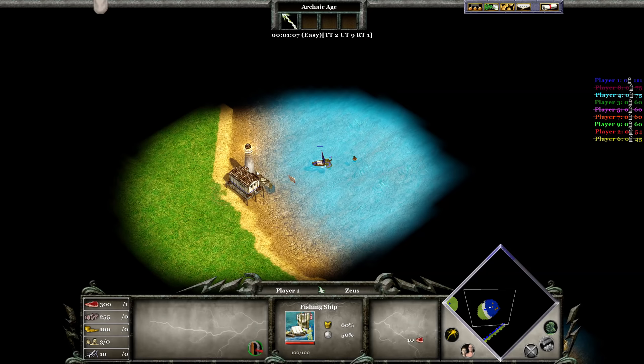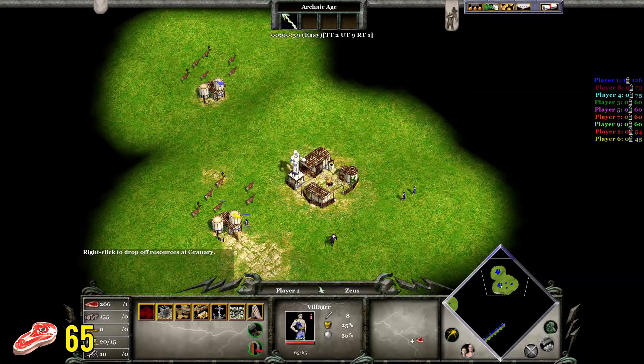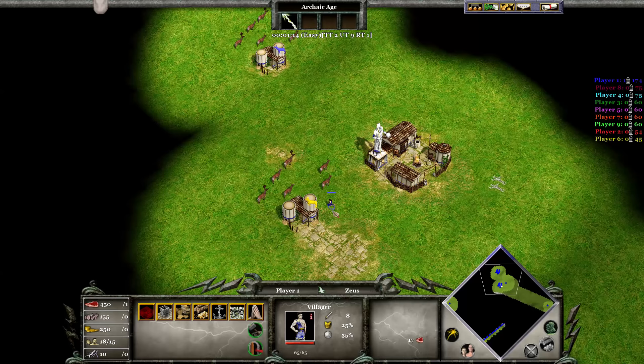As for hunting, without any upgrades you can expect anywhere from 45 to 48 food per minute — a lot more than fishing ships, quite impressive actually. Once you use the Hunting Dogs upgrade, you can get up to 65 food per minute. With Husbandry, you can carry up to 30 food, double the normal 15, which if hunting from a slight distance from your granary or ox cart will mean a slight increase — though in my testing it seemed to be 65 regardless.